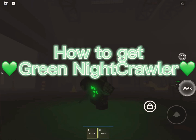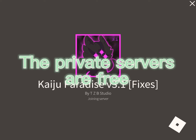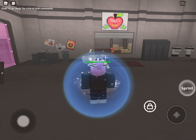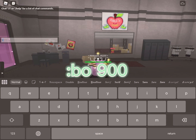How to get green Nightcrawler. This only works in private servers, and the private servers are free. Then you want to type Bow 900.